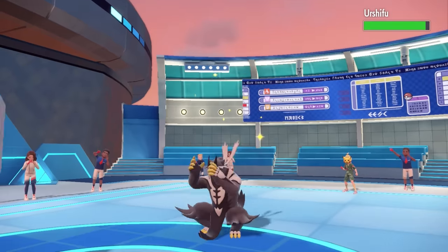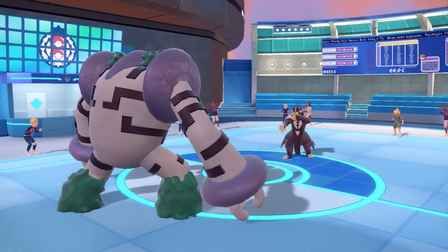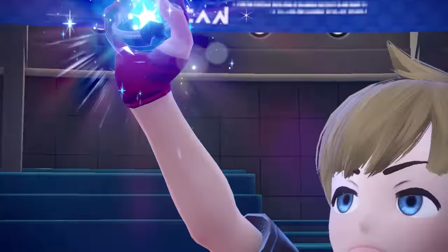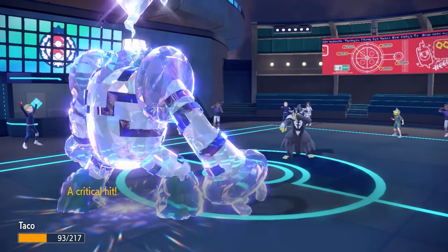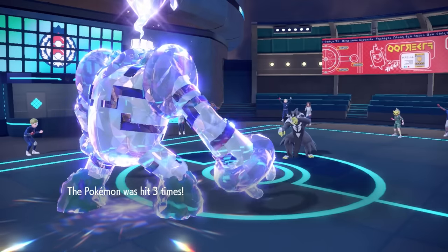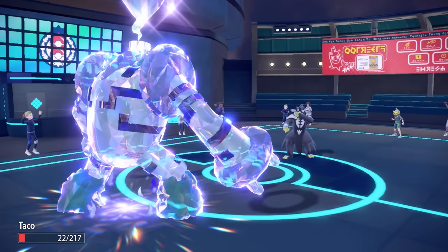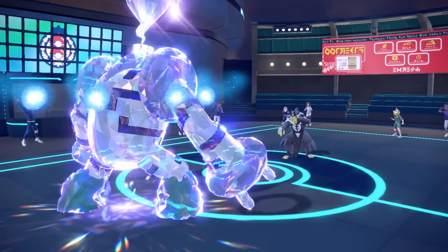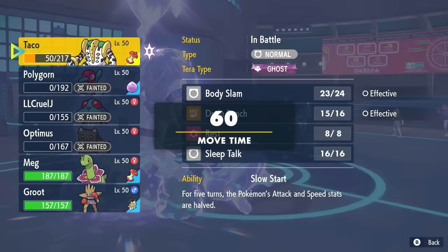There's still one massive threat: Urshifu. I've been saving my Tera for this — Ghost Tera on Regigigas. I'm sitting my big Regigigas on a silver platter saying please go for Close Combat, then I put on my Ghost hat and the Fighting move goes right through me. However, they go for Surging Strikes instead, avoiding the Ghost immunity, bringing me to 22 HP after three hits. I try Drain Punch for a little health back but I can't do meaningful damage with Slow Start still active.